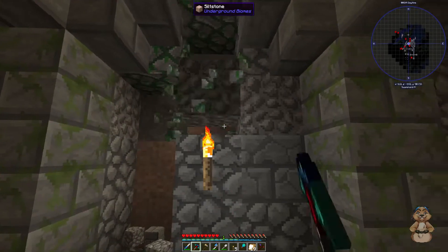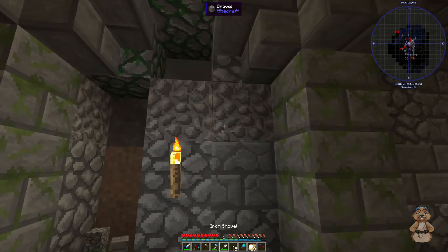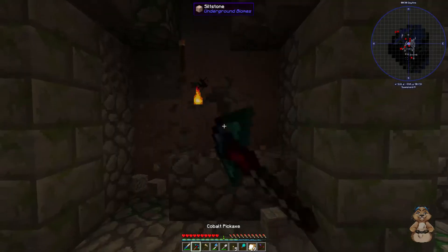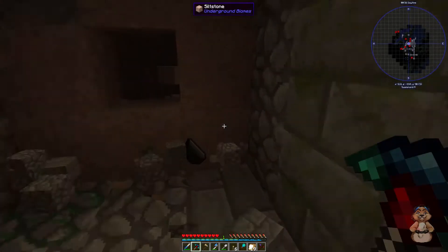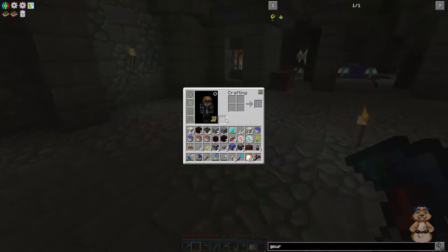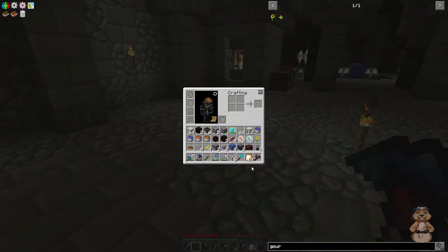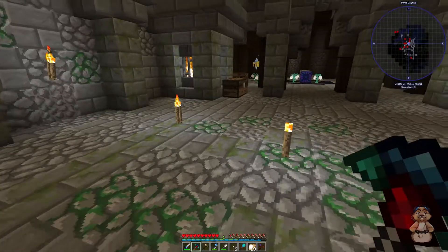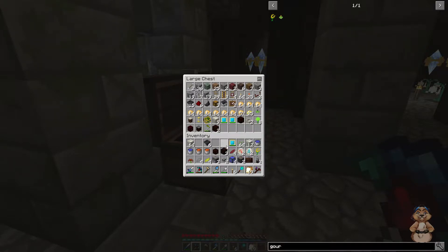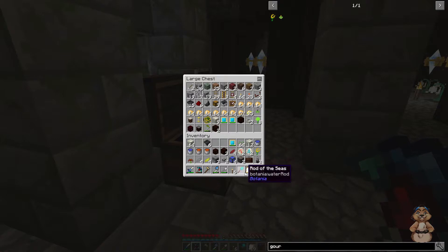The first thing we're going to do is knock out some of this wall — I need my shovel — because we need to put some power production back here. What we're going to use for that are these thermal electric generators. Let me get rid of some of the extra stuff I don't need right now.